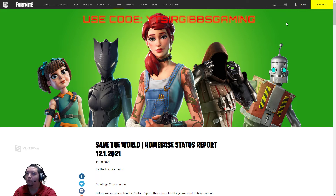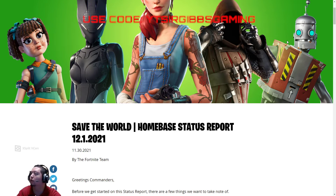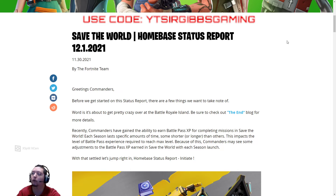Hey guys, it's SirGibbsGaming, bringing you a Fortnite home base status update for 12.1 of 2021. Make sure to hit that like, notification, comment, and forum. Use the code in Epic Games Checkout and or item shopping. Let's get started.